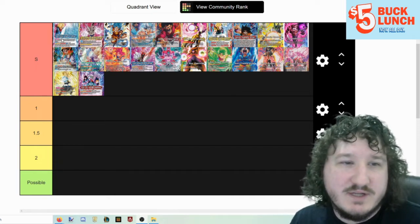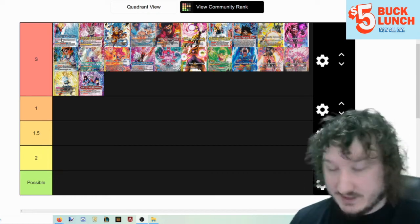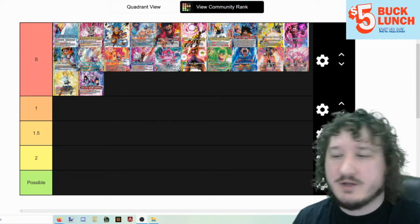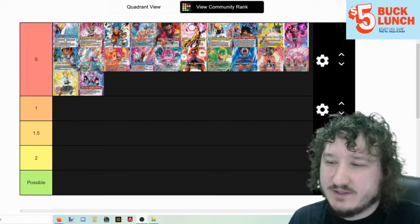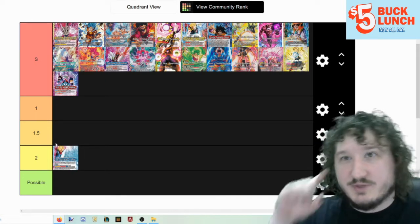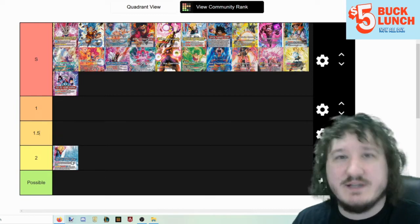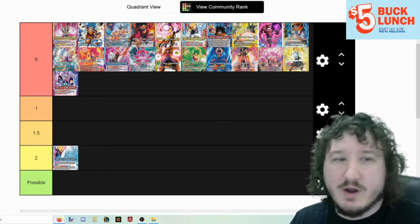First off, Super Saiyan Trunks Envoy of Justice — if you can't see these, this is the best image I can get — this is the blue Trunks from set 10, the one that allows you to put battle cards in your life and take them into your energy. I think this is solid tier 2. It relies too much on your opponent doing things and doesn't have a strong enough game plan to be tier 1.5, but it's decent and might pop up in top cuts as a 1-up deck.